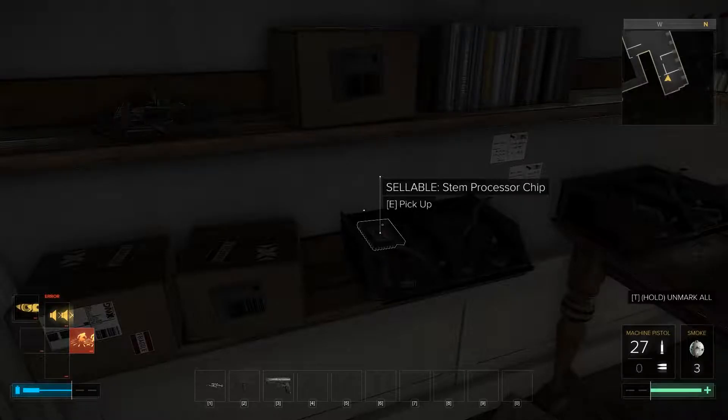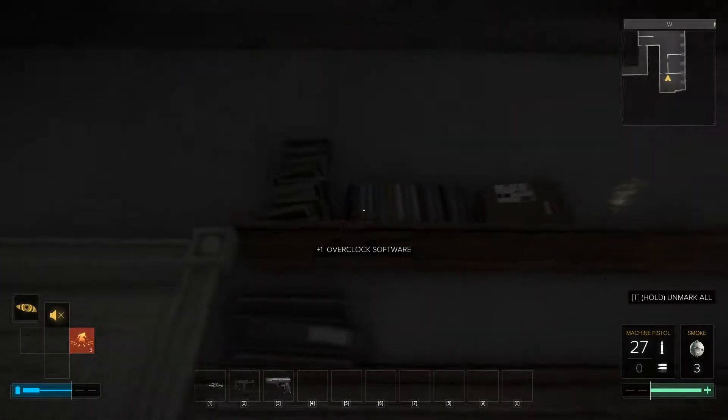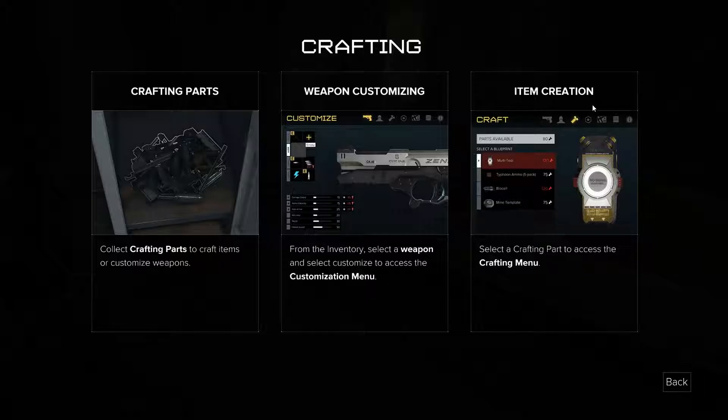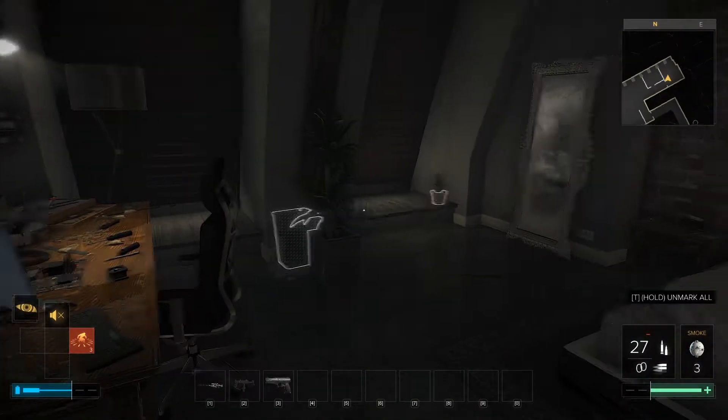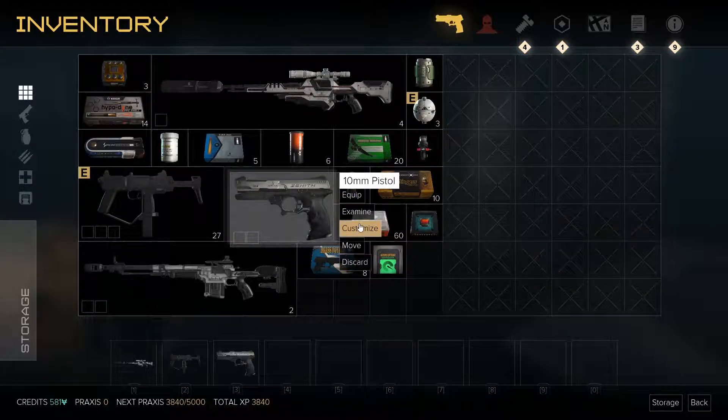Before that little musical interlude there, I was talking about some serious shit. So let's keep going. First of all, let me get this out of the way when talking about the AUG incident. Search the dresser. EMP pistol ammo, very nice. Stem processor chip. Overclock software. More crafting parts.